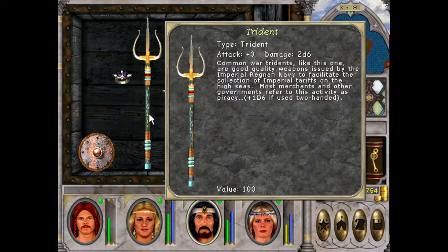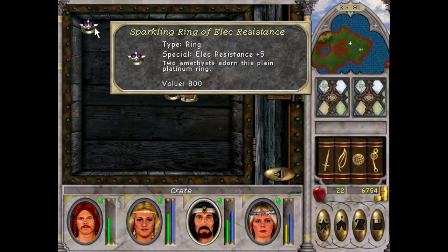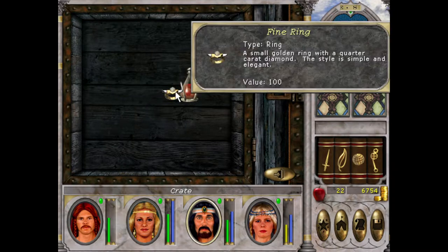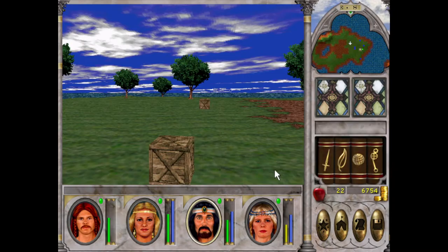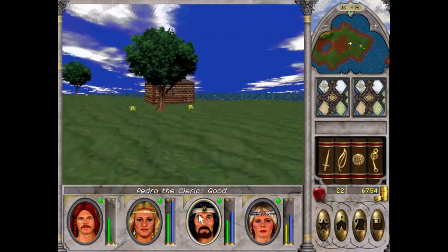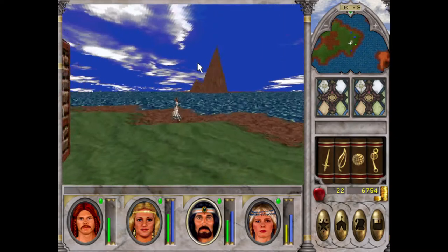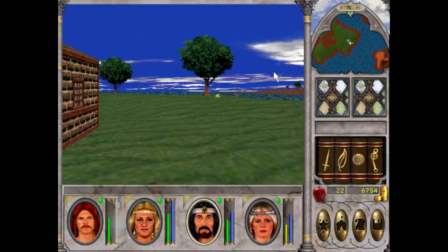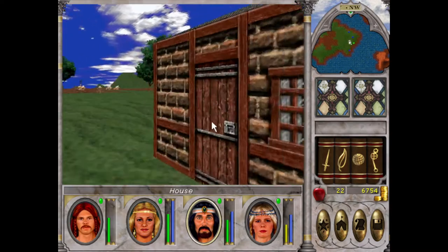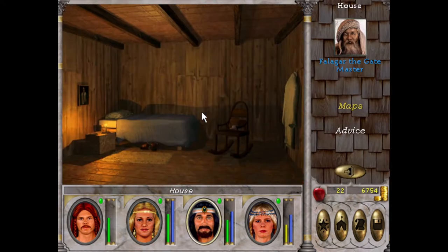Got it. Look at this — a trident. It's a basic one, we'll sell that to be honest. Our gold is getting up very nicely, I'm liking what I'm seeing. If my memory is correct, this is where Falagar — the dude from the intro — lives. Yes, Falagar the gate master.